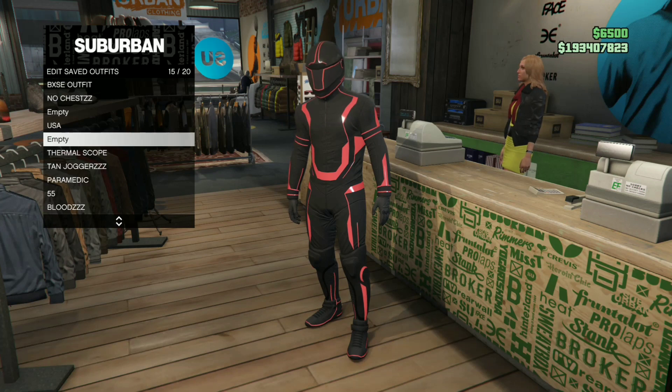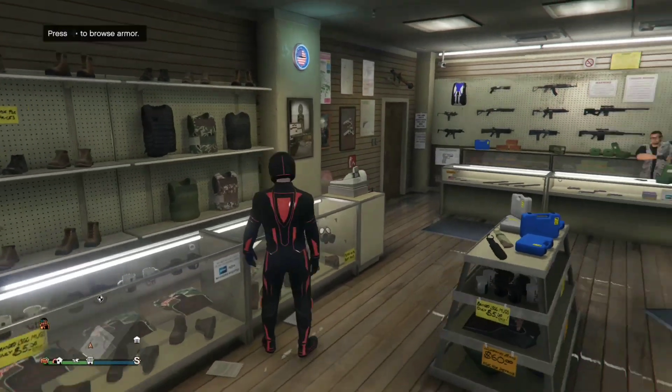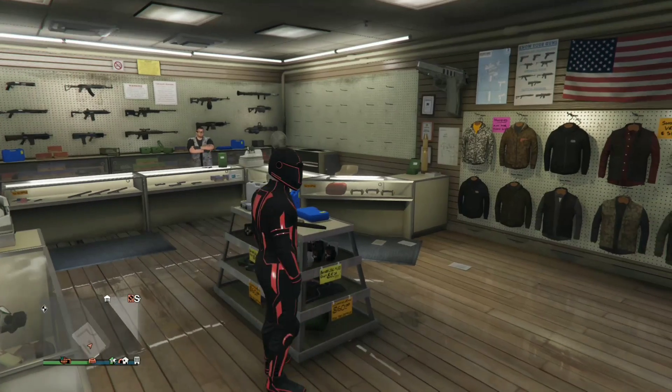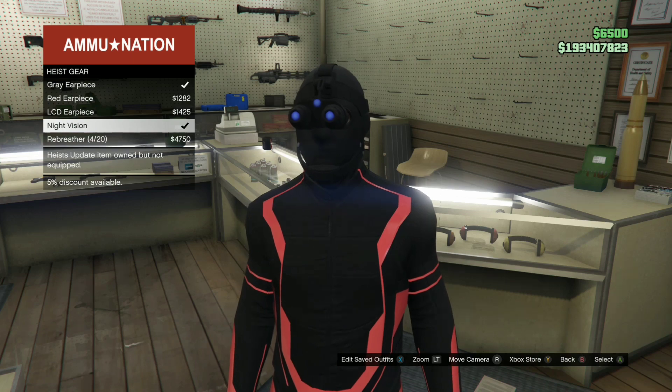After you purchase it, you're gonna save this as an outfit — just name it like 'Tron superhero' or something simple and cool. Once you're there inside Ammu-Nation, push right on the d-pad and buy night vision. I don't think it costs that much — I think it's only like ten thousand or something.